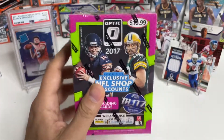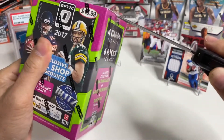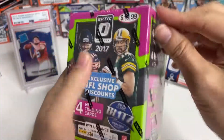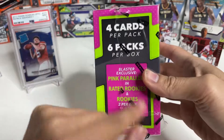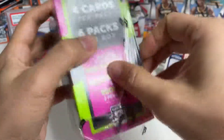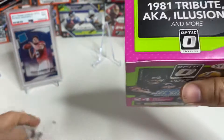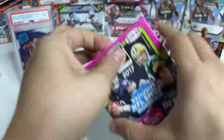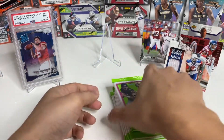Now we're searching for the patch of Mahomes. The main 2017 Optic box: four cards per pack, six packs per box. Blaster exclusives are pink parallels. Rated rookies and rookies are guaranteed — two per box. How sweet would it be to hit a Patrick Mahomes in a parallel? There's no thicker pack visible, so we'll just go in order.